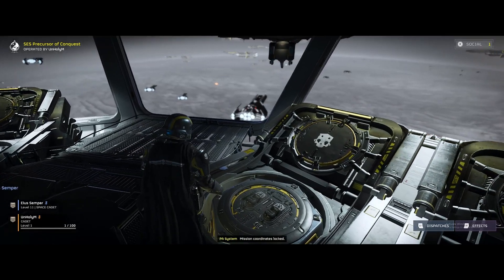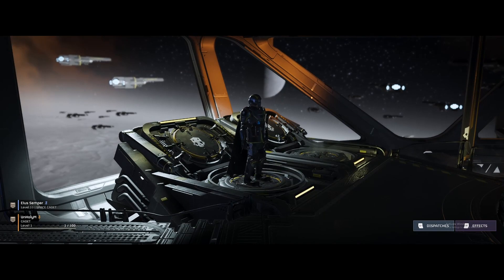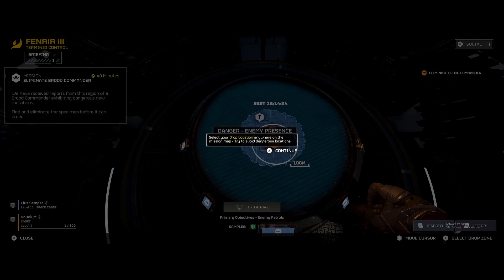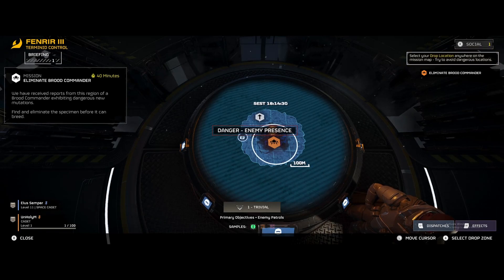What, like it? That ain't bad. I still like the Magistrate of Democracy though. Alright, where should we go on the map? Doesn't matter, just choose yours and hit select. It's a short mission.